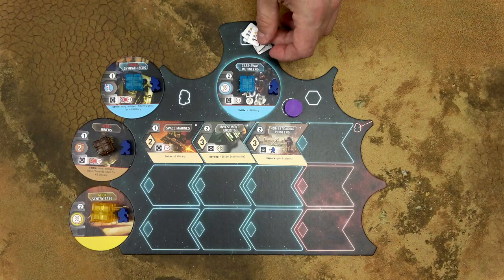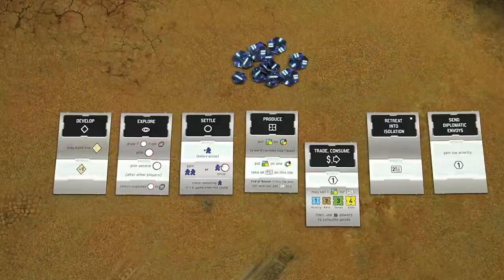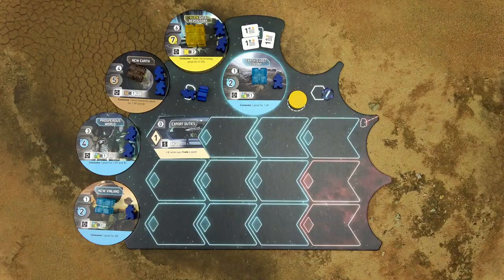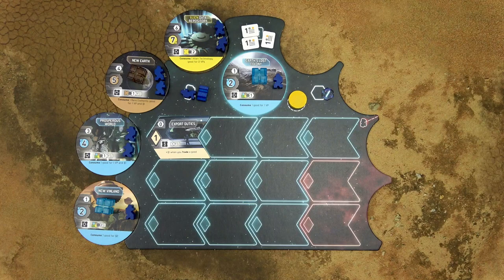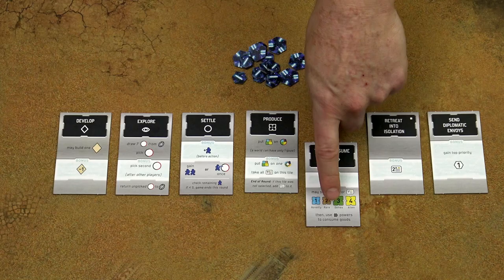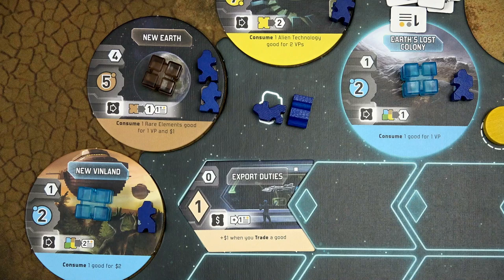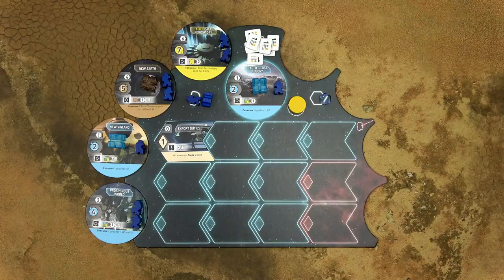When the trade action is selected, the player who selected the action collects one victory point as a bonus and places it on their empire mat. Then each player may sell one good token for credits and other good tokens for victory points. You may only trade or consume good tokens that you have on your colonies. First, you may sell one good token for the prices depicted on this action tile. If you do, take the good token, return it to the general supply, and take the corresponding amount of credits. Then you must use these consume powers to consume all the remaining goods on your colonies.